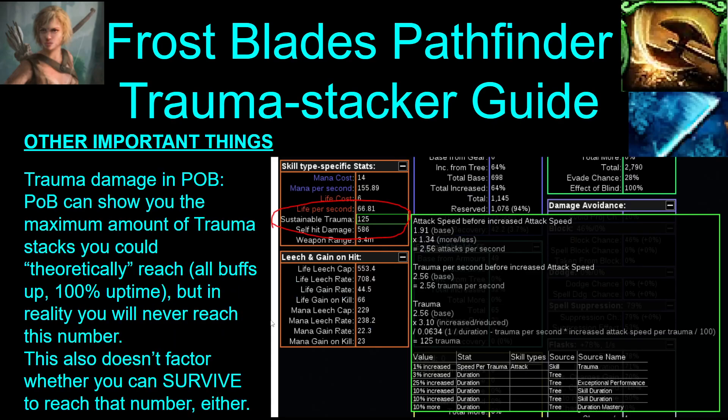Trauma in Path of Building — POB can show you the maximum stacks you could theoretically get to with perfect uptime, but you will never reach this number in reality. This number also doesn't factor whether you can actually survive to get to that number either — you will kill yourself before you get there. In POB, you can look right here to see how much trauma you can theoretically get to, but for all intents and purposes, this number is kind of irrelevant because you will never actually be able to reach it.